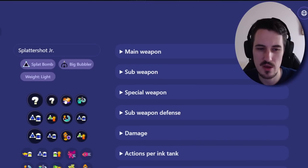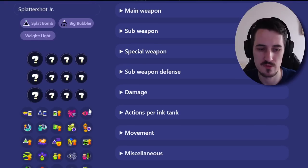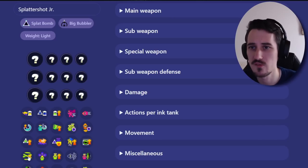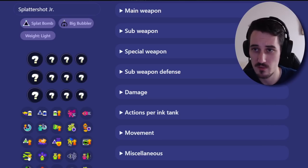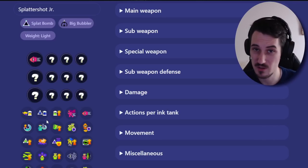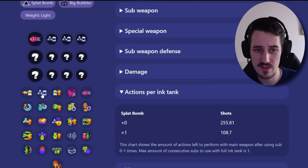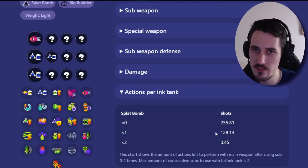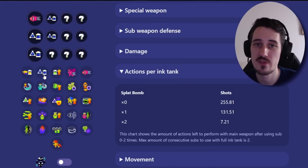Now let me show you how to make a build. Here I'm playing Jr. and I really want to focus on the double bomb aspect. You can run LDE or not — that's personal preference. I want a consistent build, something flat. I like swim speed; it's a shooter, a lightweight weapon. I'm very adamant on running double bombs on this weapon because it does it pretty well. I'm going to look at the actions per ink tank and add subs until I can throw two bombs with a full ink tank. I know it's two mains and one sub to get exactly that. However, I've noticed that once you throw two, you can't shoot afterwards. So as a personal preference, I put two subs so I'm able to shoot after throwing the two bombs and I'm not a sitting duck.